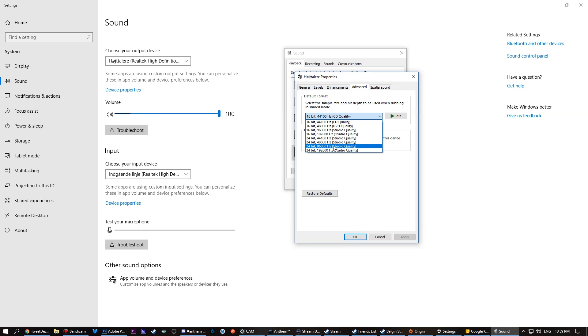That apparently messed things up, so I changed it to 16-bit, 44,100 Hz, which it calls CD quality. Honestly, I don't hear any difference — this might be because of my equipment — but I really don't notice any difference between the two settings.